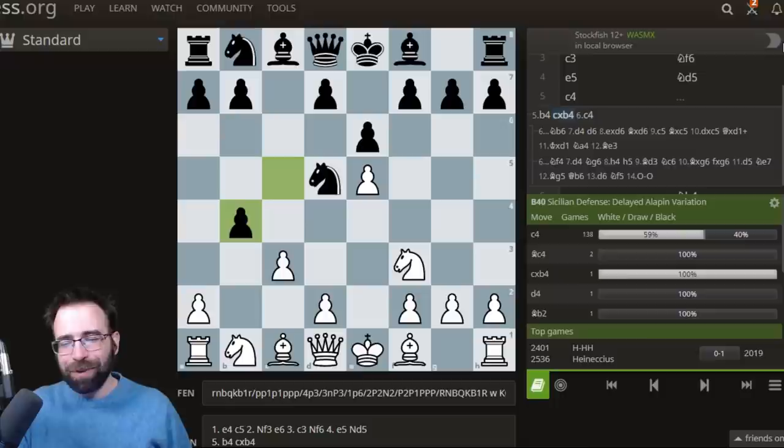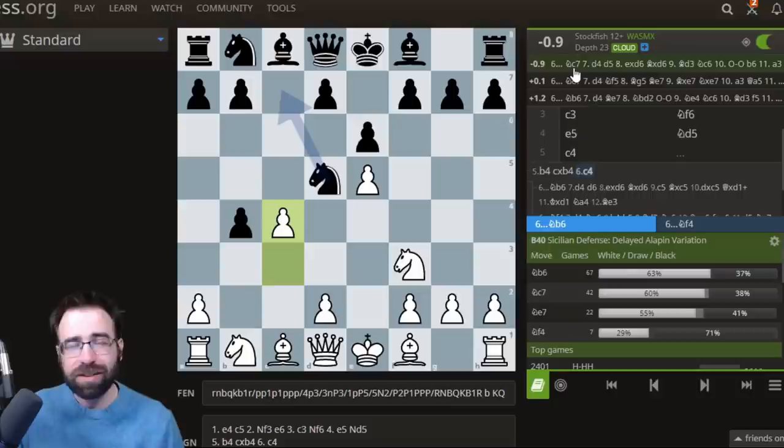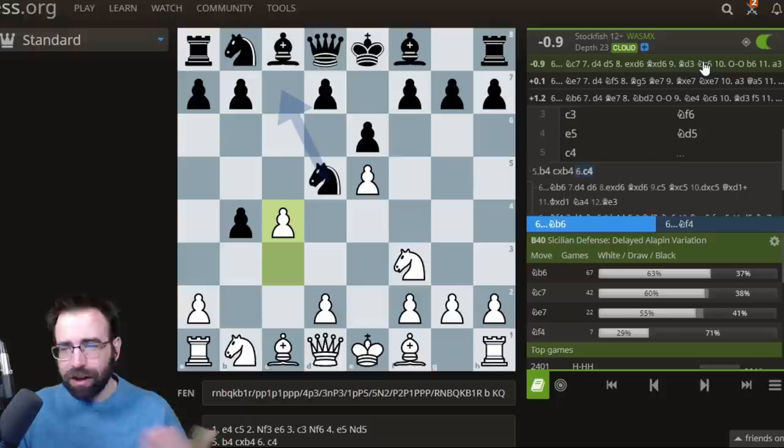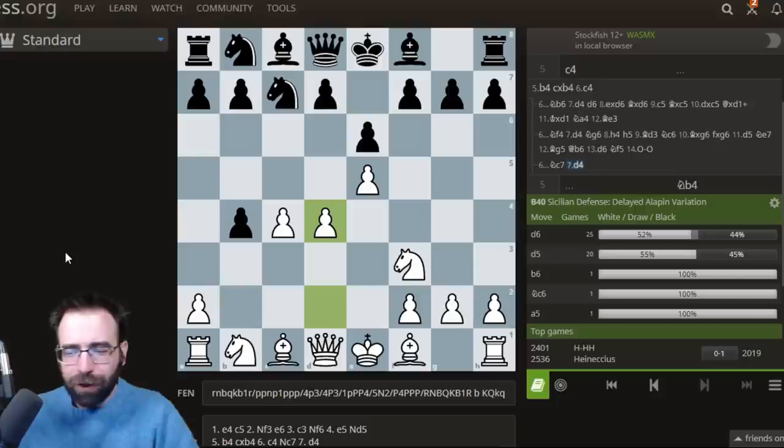So we head back here for a moment. What is Black actually supposed to do? They capture, you play here — the critical move is to play Knight to C7. The computer evaluation: it is a gambit, you're down upon, and the computer thinks it's a little bit less than minus one. After Knight to C7, the main point is we're going to be playing D4. From here we see some very interesting options. They basically have to play D6 or D5, and our response can be the same by White to either move.